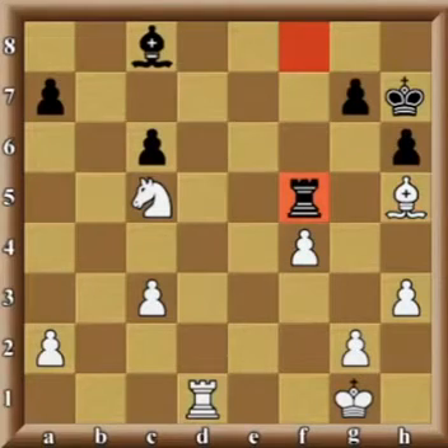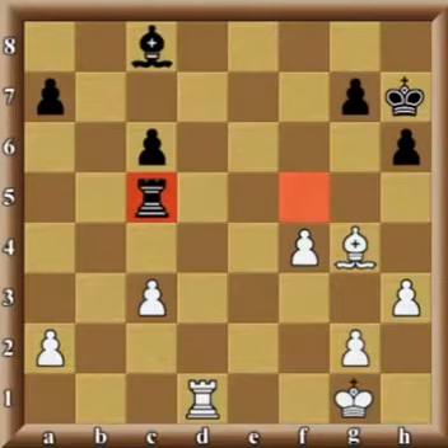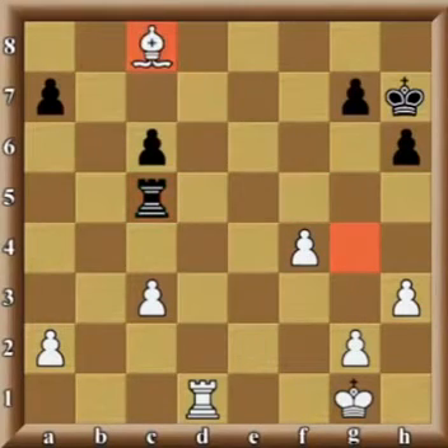This almost saves the day for black. However, almost doesn't really count in chess, just like in life. The problem is that now black has another unprotected piece, and white is able to play bishop g4, which creates a skewer. So if now the rook captures the knight, the bishop captures the bishop, and white is a piece ahead.